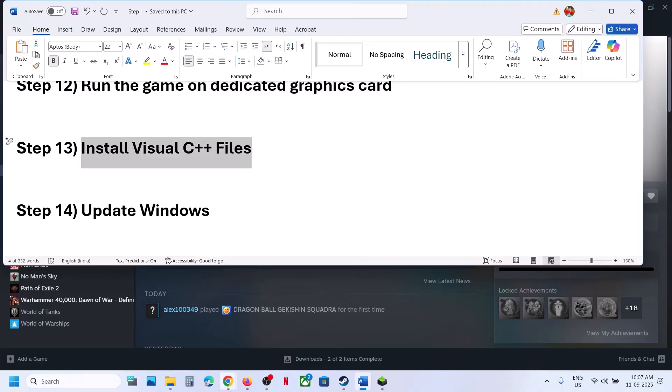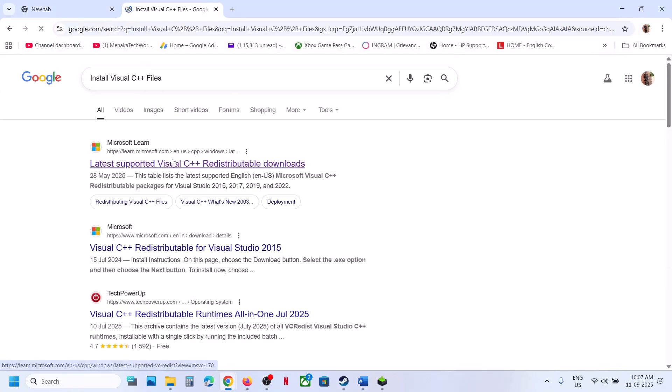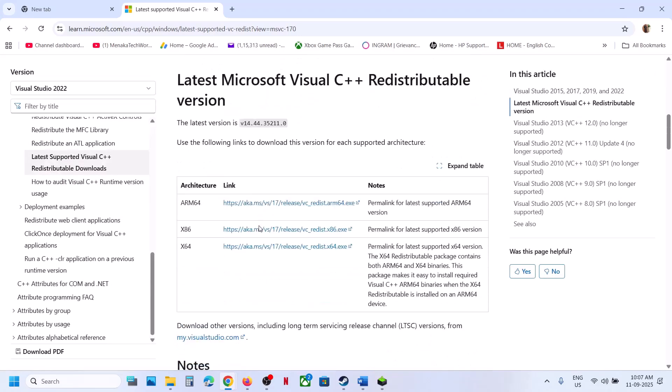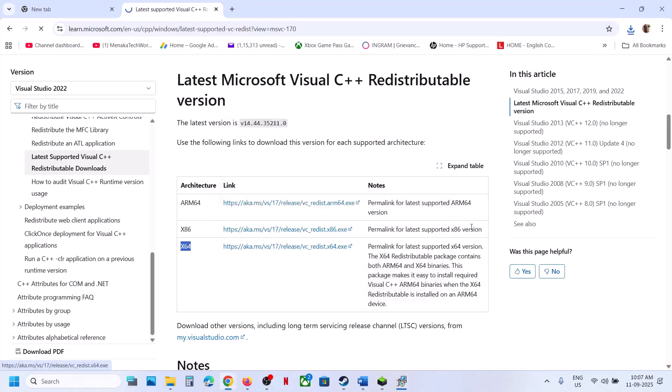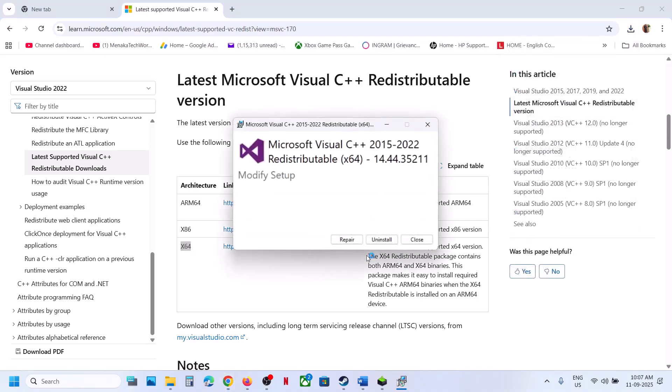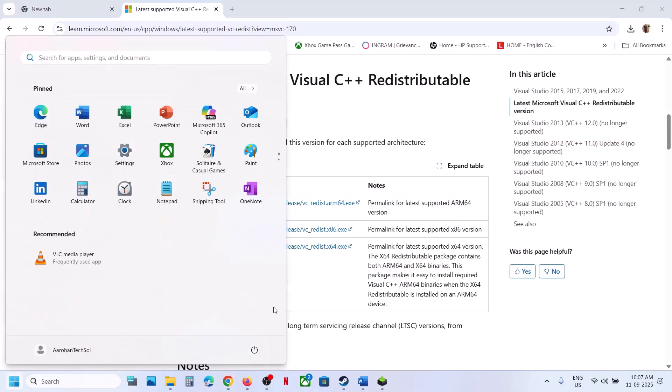The next step is to install the Visual C++ redistributable files. Search for 'install Visual C++ file' in Google and go to the Microsoft website. Scroll down and download both the x86 and x64 versions. Run the x86 EXE — if you see a Repair button, click Repair; if you see Install, click Install. Then download and run the x64 EXE the same way. Once both are installed, restart your computer and check.